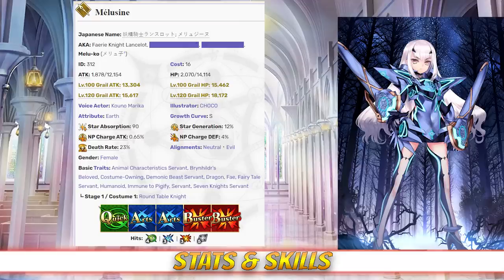Melusine has a max HP of 14,114 and a max attack of 12,273, which becomes 12,886 due to her lancer class modifier. Melusine's HP is actually quite low for a lancer, believe it or not, but she does boast the third highest attack stat in her class. Her HP stat is much more respectable when compared to the rest of the SSR servants, and in spite of her good HP, she still maintains a really strong attack stat.